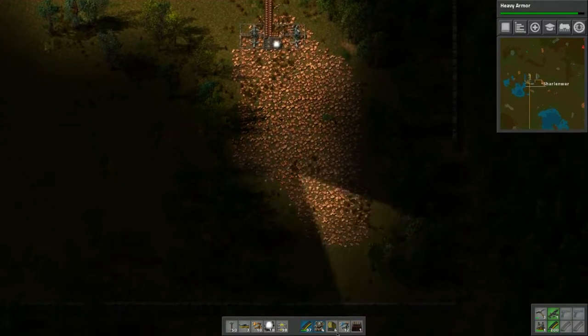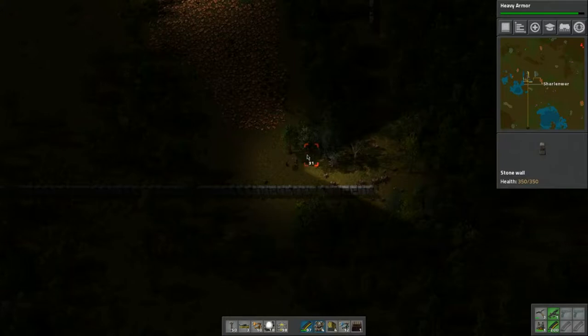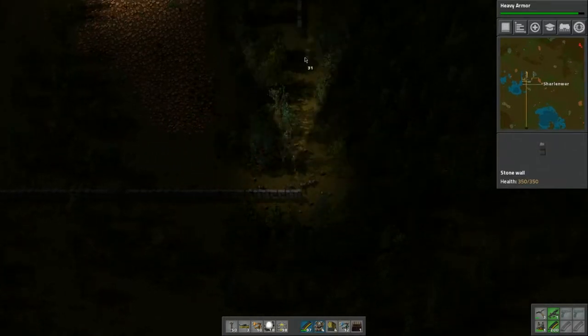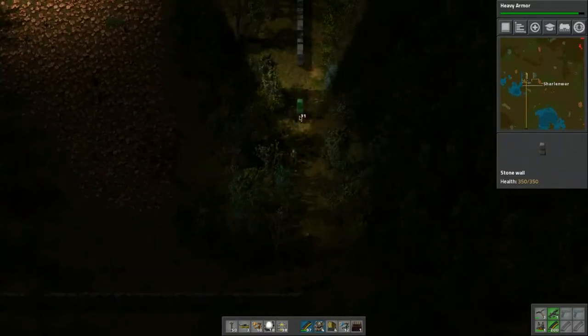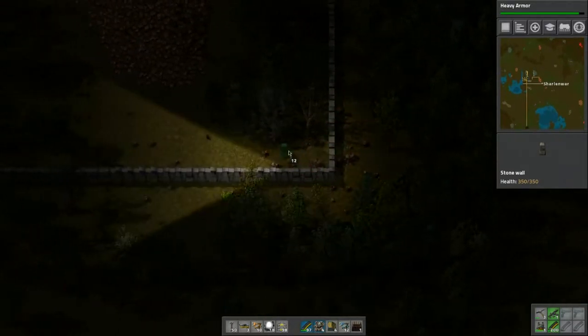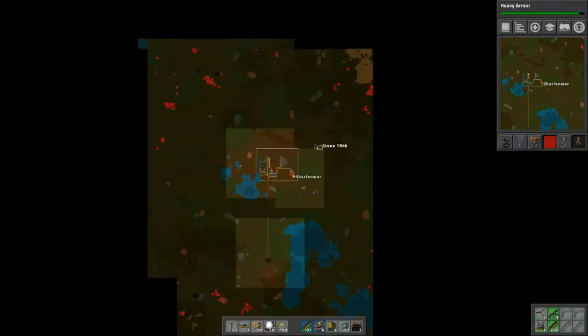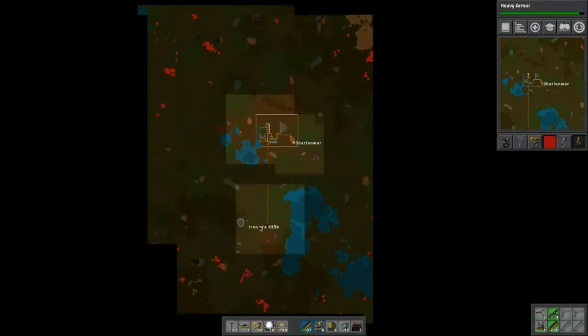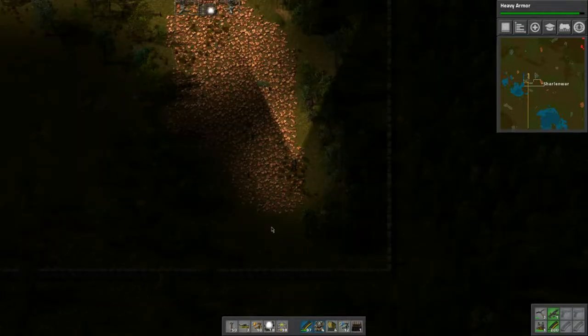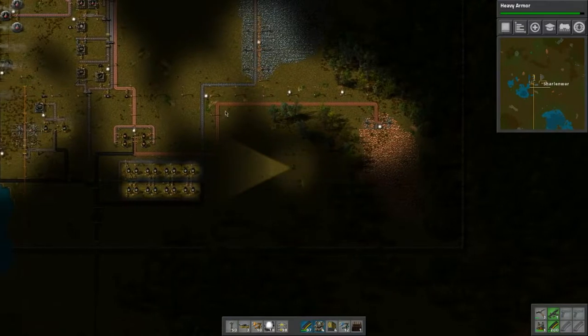We also need to build whatever we can with gates so we'll have to see what kind of military stuff — we don't want walls there, we want gates. There we go — now we're enclosed! We are completely safe, well, sort of. We need to build a little wall around this area as well, but at least we have the wall up and a few resources we can tap into.